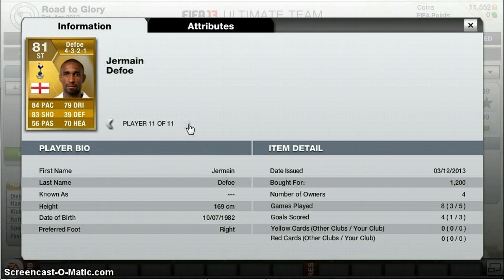1.2k for Jermaine Defoe — 3 goals in 5 games: 84 pace, 79 dribbling, 83 shooting and 72 heading. His heading is really, really good.